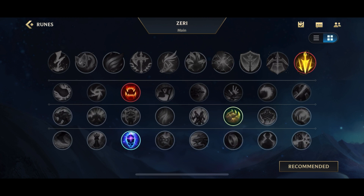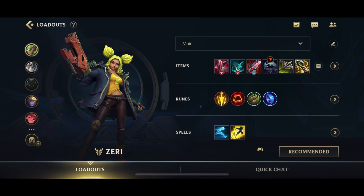You don't need Transcendence because your Q and W cooldowns are already pretty low and it doesn't work on your E. You don't really need Nimbus Cloak because you already have Ghost. So your choice is basically between Sweet Tooth and Mana Flow Band, and between the two, Mana Flow Band is probably better.